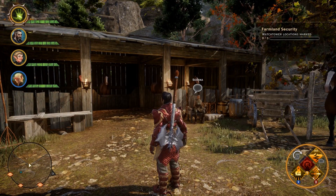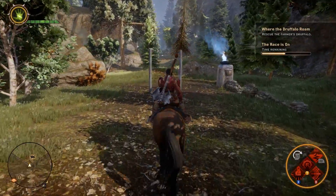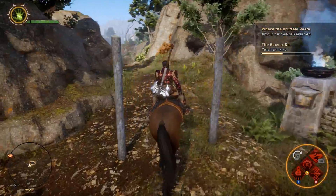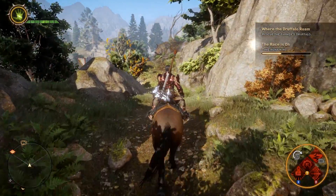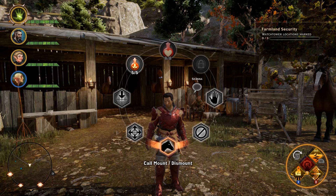Have a chat with her and she will assign you your very first horse. She will also offer some neat little mini-games where you can ride around in a time attack type of thing. You will go through these different posts and try to finish the course in a certain amount of time. To summon your mount, just open up the wheel here and at the bottom, across from the potions, we have a call mount dismount function.